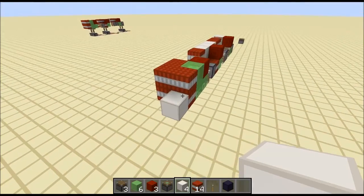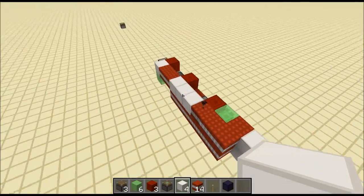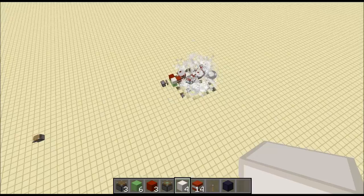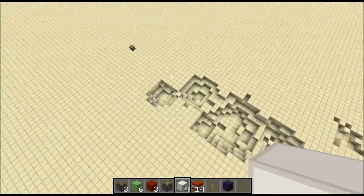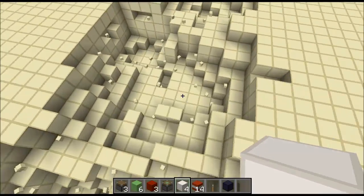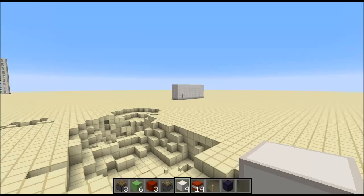Seeing as the piston push limit is 12 and we currently have 12 blocks, as soon as this one hits, the whole thing goes into a small little gap and you get quite a massive explosion — with a dot at the end now that we added those two extra TNT blocks. As you can see, it's quite destructive, especially if it hits a wall or a giant robot.